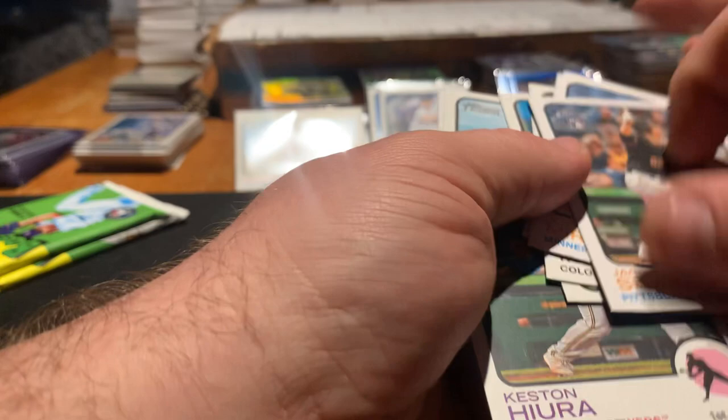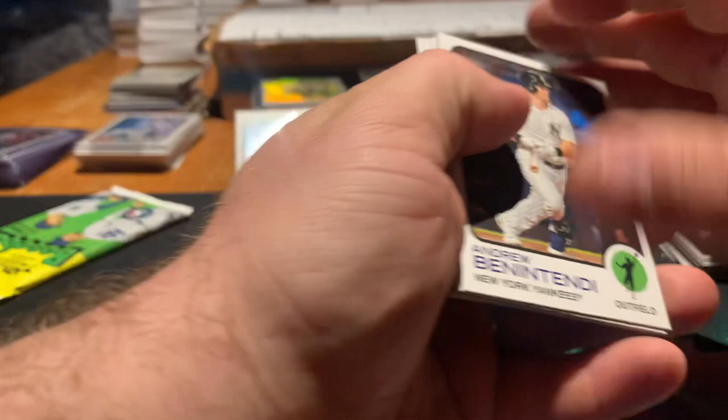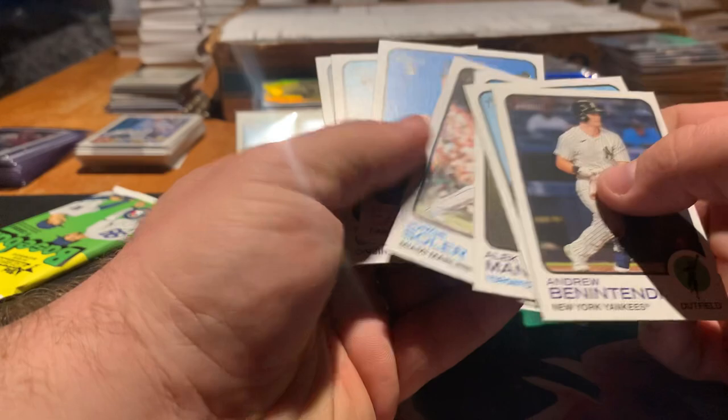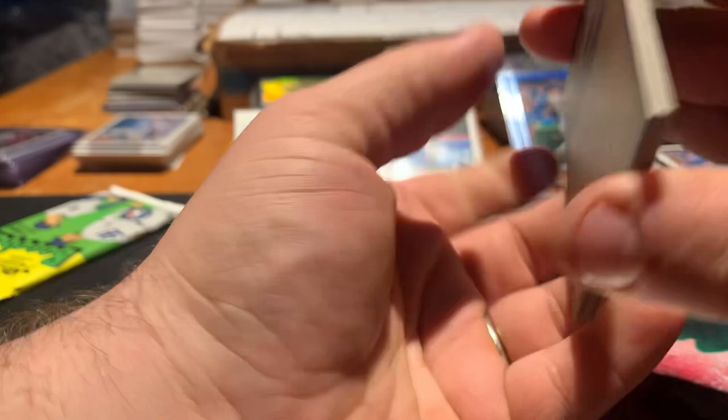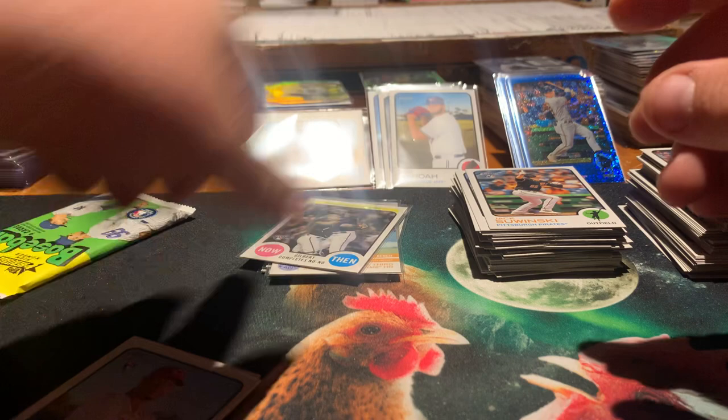Two more packs. That relic is really thin — it's kind of hard to tell from the outside of the pack if we got one. It's almost the same thickness as their Chrome cards. Attendee, Crochet, Manoa — that only had seven cards in it, that was disappointing. The Manoa is a short print. Riley Green, Hunter Green, Ivan Castillo.